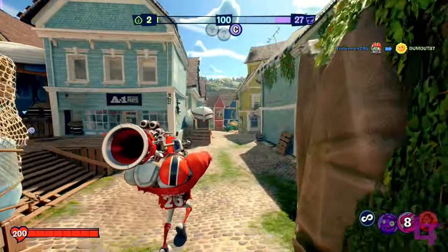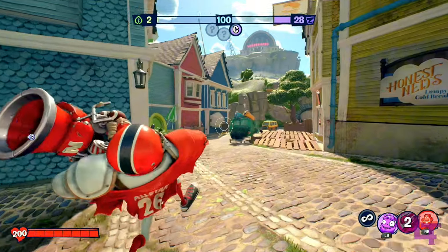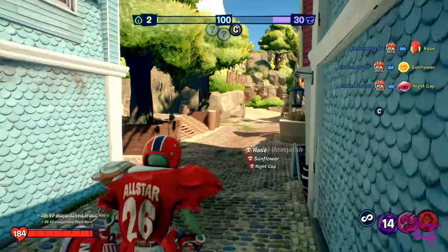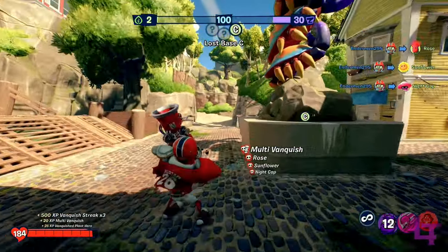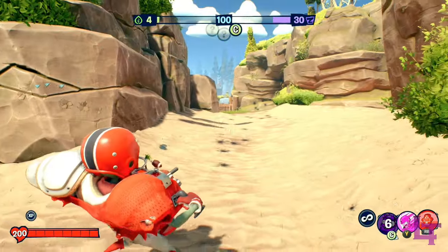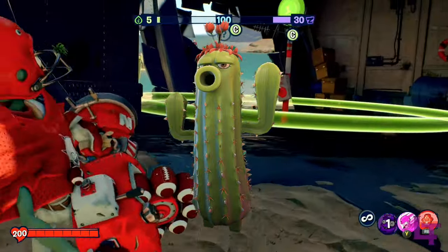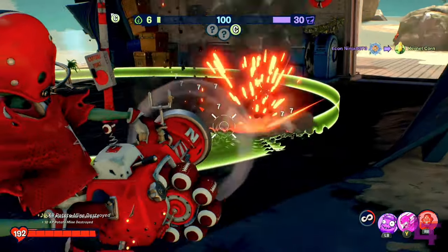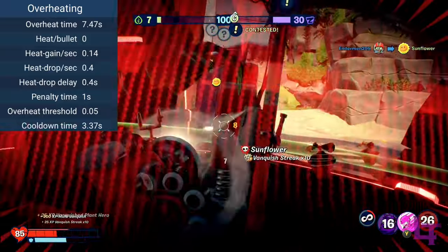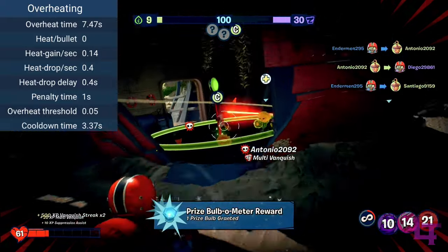Despite the lack of damage drop-off, the All Star is best utilized at mid to close range due to the immense spread and drag of his weapon, as well as so that he can utilize his abilities properly. The speed penalty and inability to jump whilst the weapon is deployed will make you a prime target for snipers and high damage abilities, so only stay deployed for as long as necessary. Additionally, because BFN handles heat cooldowns differently, the one-second tactic that usually works in Garden Warfare 2 will not work here, and longer waits will be needed to sufficiently cool down your weapon.